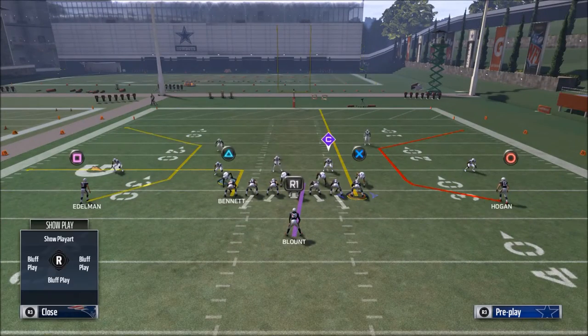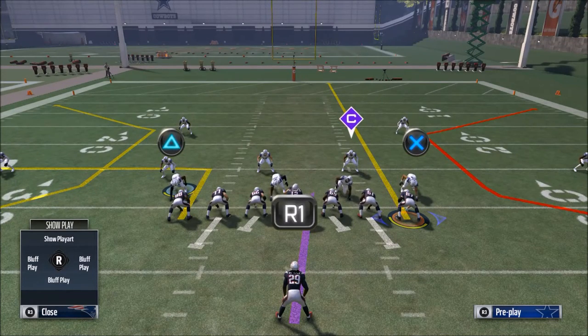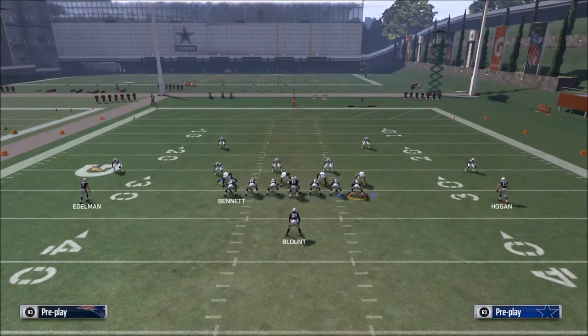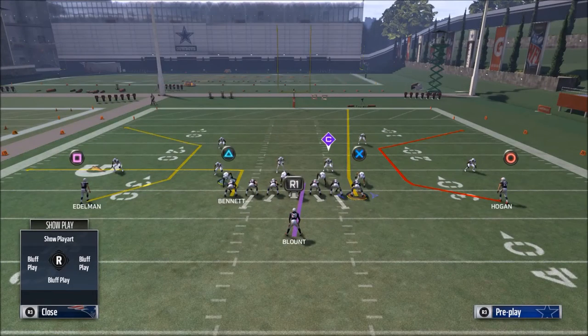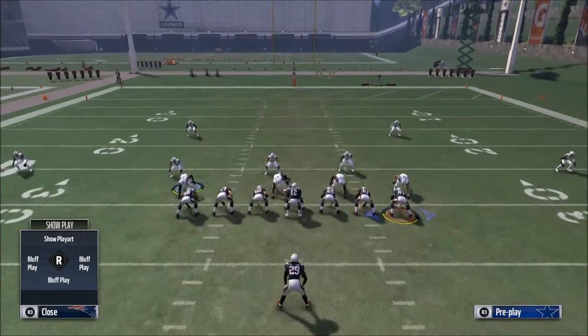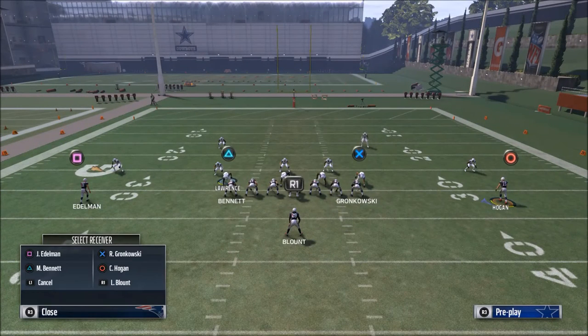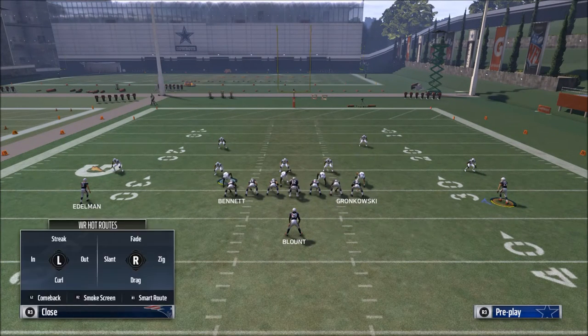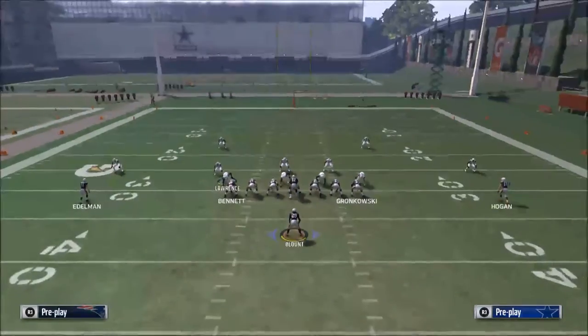I'm going to put Gronkowski on a fade. If you watched one of my earlier videos, you'd know the fade does a lot of unique cool things against zone defenses because it forces the linebackers to defend it. If the linebackers don't stay with the tight end, then I know I'm going there. Then I would take Chris Hogan, the circle receiver, and put him on either a drag or an in route - whatever floats your boat.